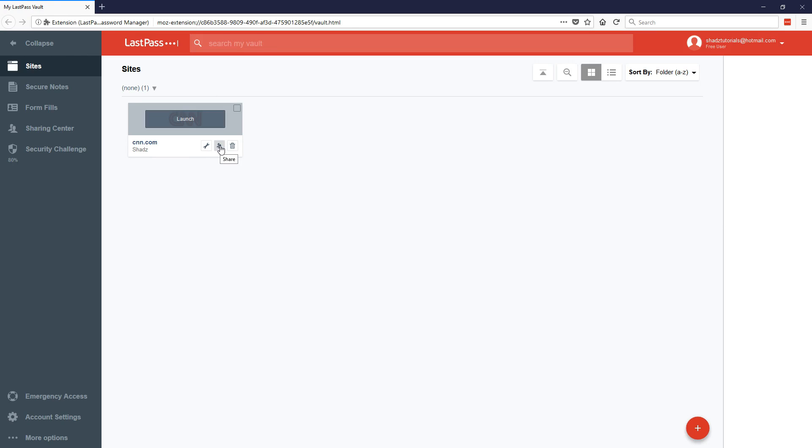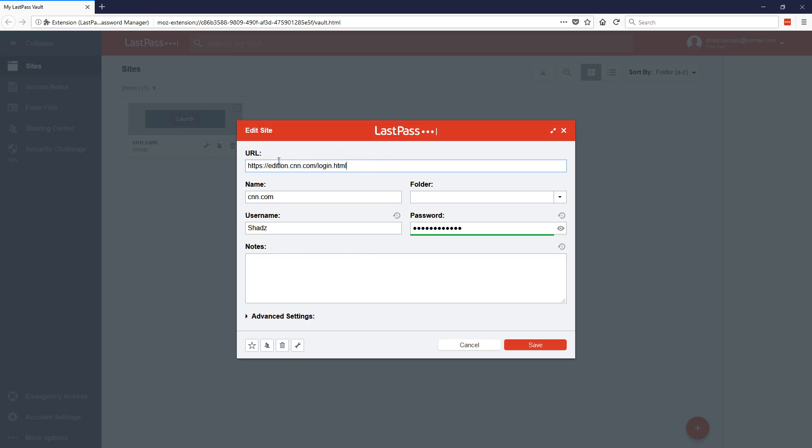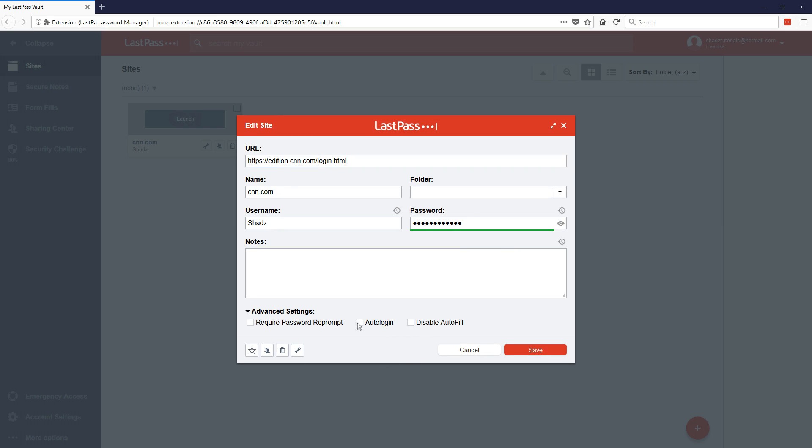On your vault you can edit, share the password with other people, or delete it. In Edit it shows you the URL, the website name, your username, and your password — which is hidden by default, but you can click Show Password to reveal it. In Advanced Settings you can have it automatically log you in, set a password prompt, or disable the autofill options so LastPass still saves your password but won't autofill for security reasons.